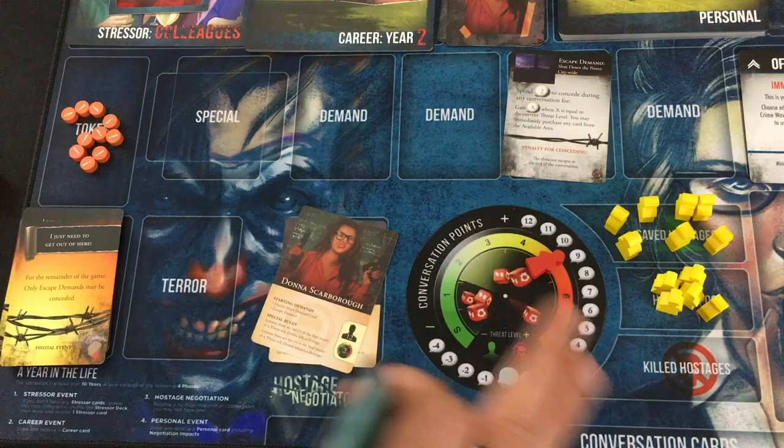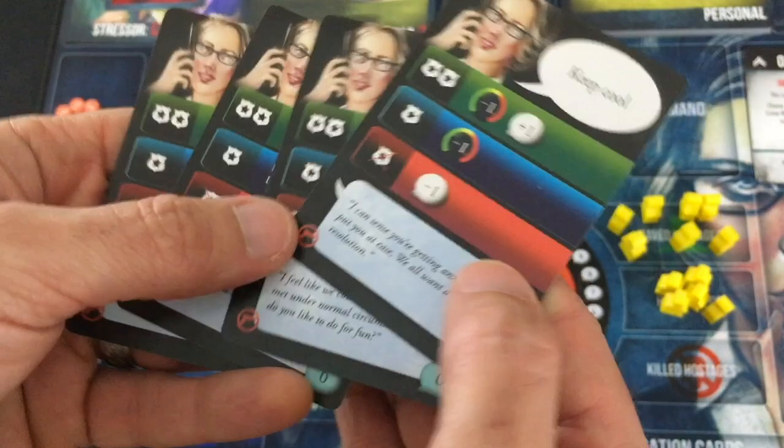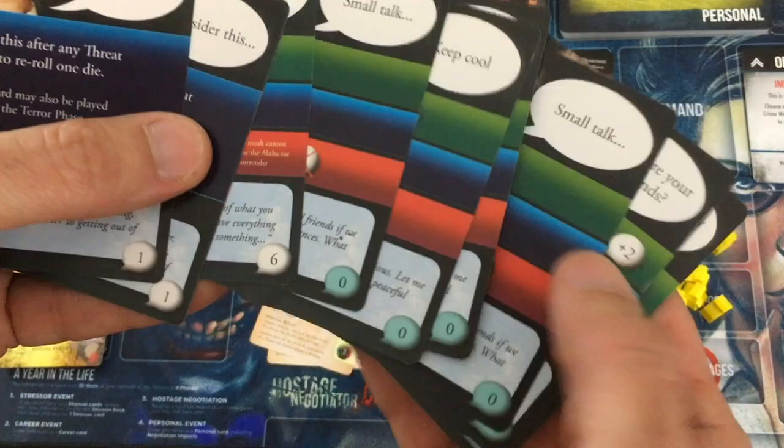Pivotal event: For the remainder of the game, only escape demands may be conceded. That was actually pretty lucky because that's the only one we have. Our escape demand lets us spend two to gain X — which would be five right now — and then buy a card. During the final pivotal round you can buy cards from the market anyway, so that second part won't apply. But it also means I can get all four of my zeros that just went to the available card supply straight into my hand, so I have a ton of stuff.